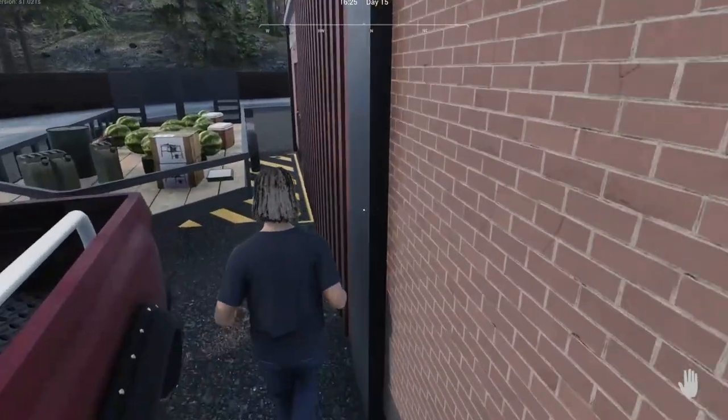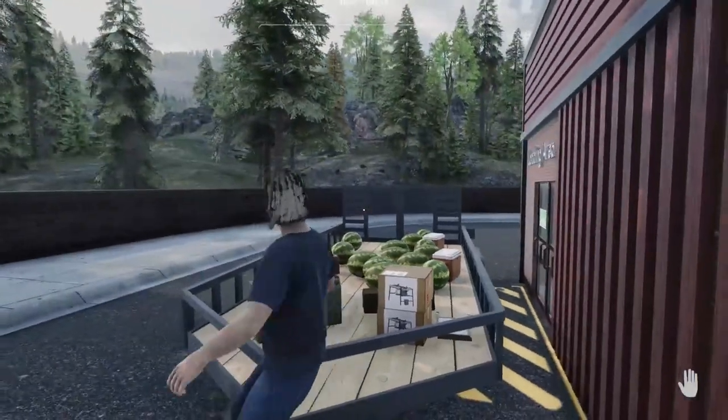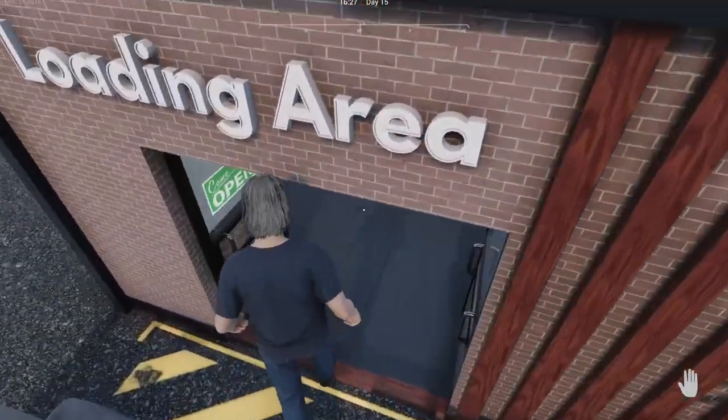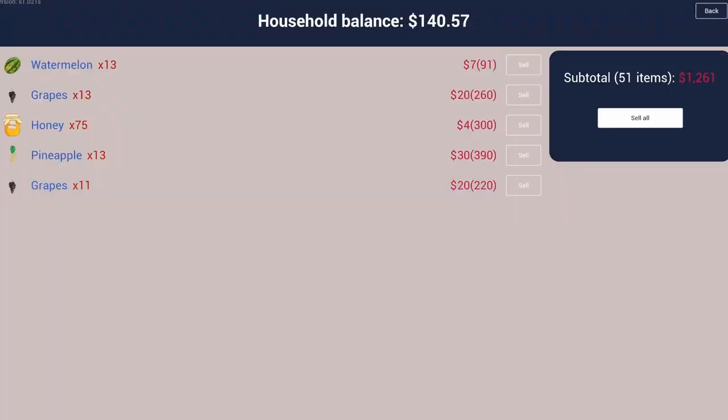Sometimes I wonder if I can get past the trailer to get into the door when I park it this close. There we go, that's good. Let's see what we got. Three seventy-five — so three hundred for the honey. Three ninety for the apples. Two twenty for the grapes. I've got two sets of grapes, so four eighty for the grapes.